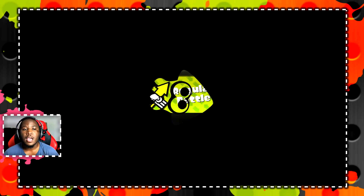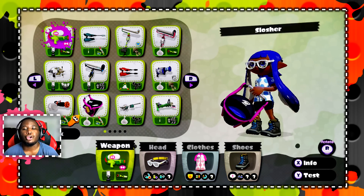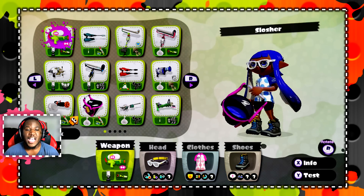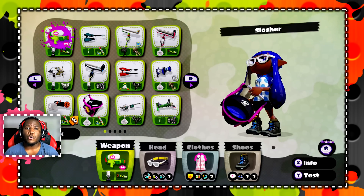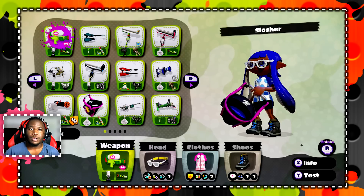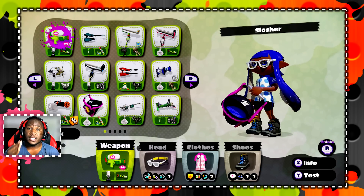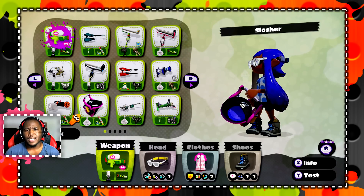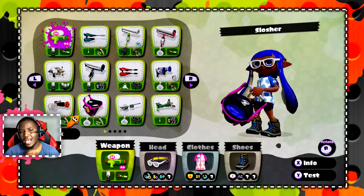Moray Towers and Flounder Heights. So I was thinking about this and what we're going to pull out is the Slosher. The reason I want to run the Slosher is because while a roller works really well on Moray Towers, it doesn't really work well on Flounder Heights because Flounder Heights has a lot of elevation — a lot of wide areas but still a lot of elevation — so much that a roller doesn't really work as well as you might have thought.